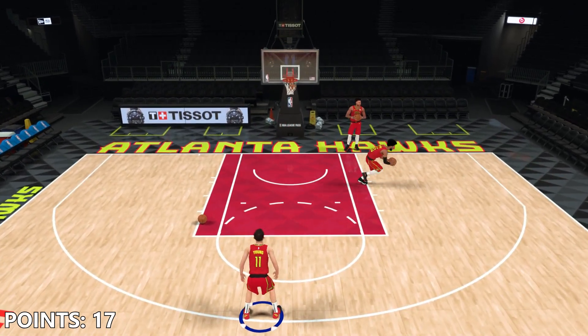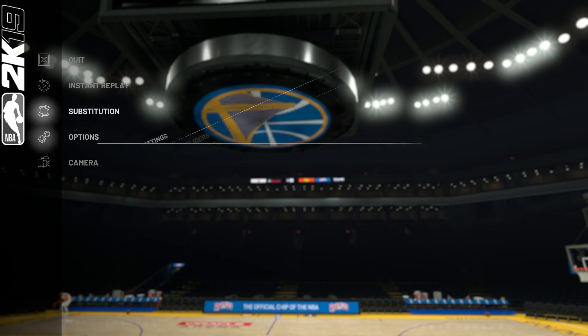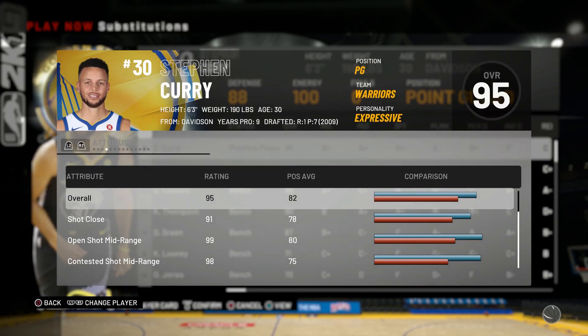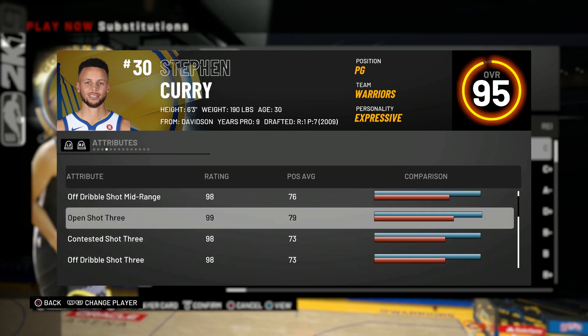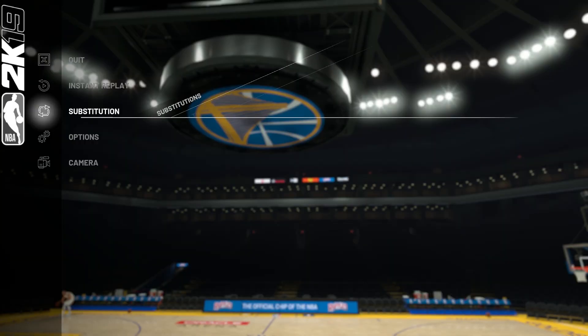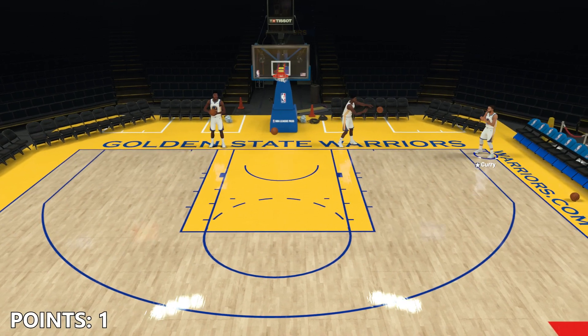Let's see if Stephen Curry can beat him. We're out here with Stephen Curry now — we are still on Hall of Fame difficulty. Let's check out Stephen Curry's three-point rating. It is ridiculous in this game — it's a 99. 98 for contested, 98 for off dribble. So that is absolutely crazy. Let's see how he does in this competition.